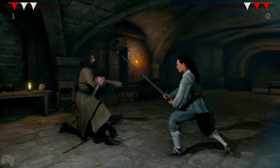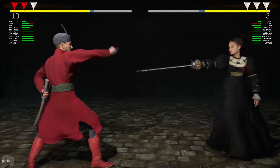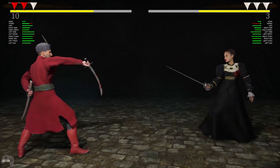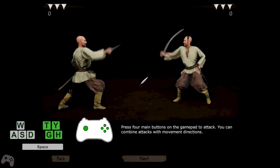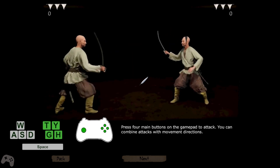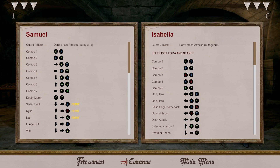Hellish Quart is pretty much the antithesis of the arcade-y fighting game. Blocking is automated and can be encouraged by moving away, and double-tapping back lets you dash away a little bit faster. All four gamepad buttons perform an attack and each of those can be combined with a direction to perform yet another, with each character having a wildly different moveset that's largely dictated by their weapon type.